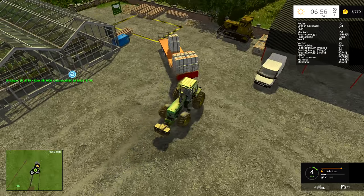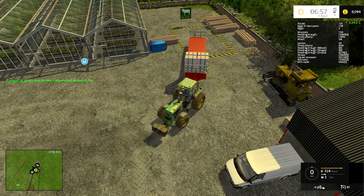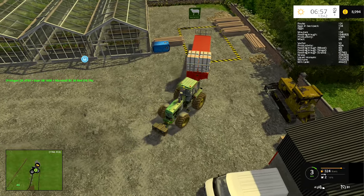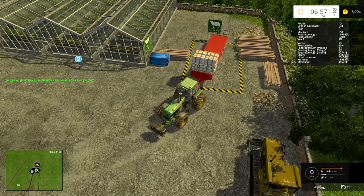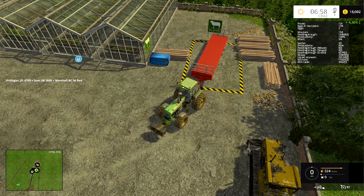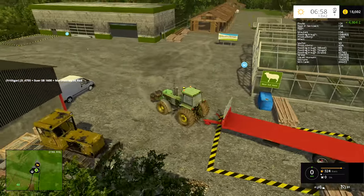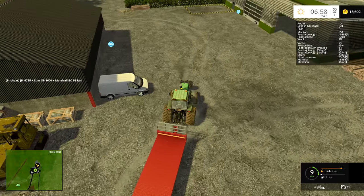I want to see if this part pallet will sell when we get over the sell point. That gave us £3,200. If I unload here - £4,800 for each one. That's not too shabby, that's not bad at all.